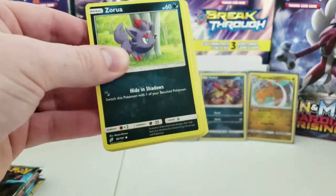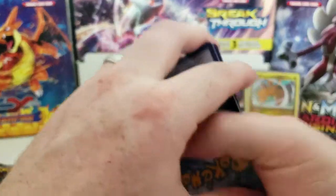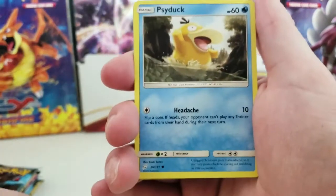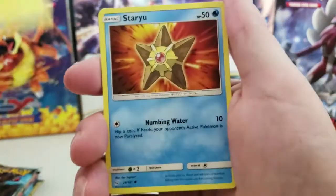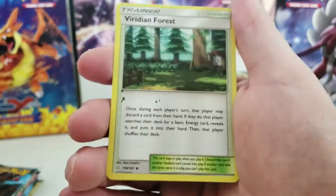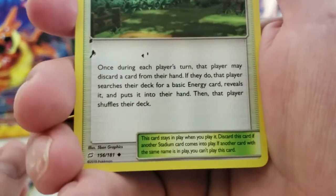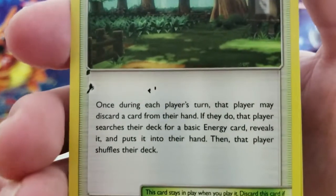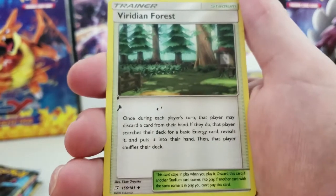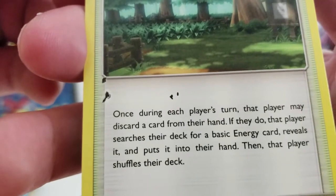There's the code card. Hopefully I'll get something awesome with that. We have a Zoru, Sida, Amolga, Staryu, Puchiana, Fairy Energy, Viridian Forest. That's weird — is that on the last Viridian Forest? See those marks? I wonder if that's like a part of it. I think that's a misprint.